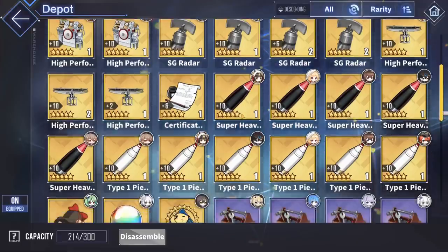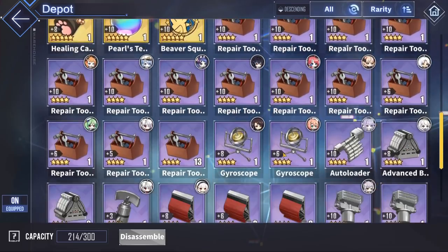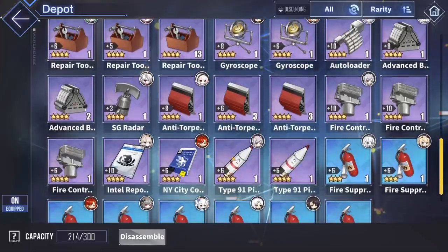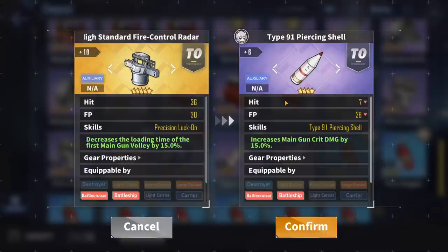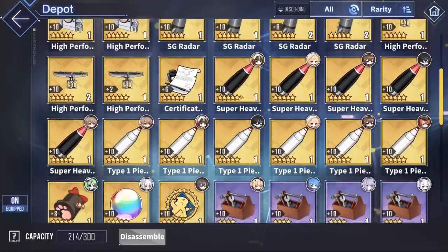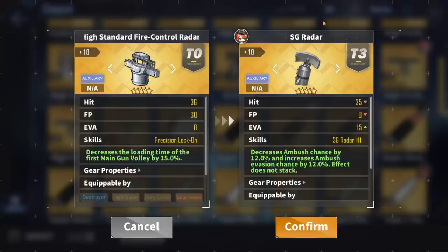Some other recommendations include the fire control radar, which is basically a worse version of the high standard fire control radar, and the poor man's white shell, which is a worse version of the Cordata white shell. As for the SG radar, I would not recommend using it on Warspite, because the extra accuracy it provides is worse than the high standard fire control radar, and it is also completely useless for Warspite since she already has super good accuracy.